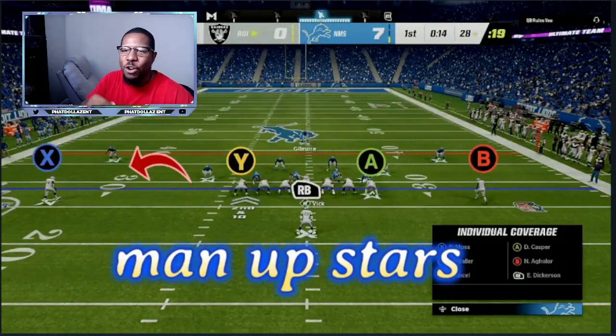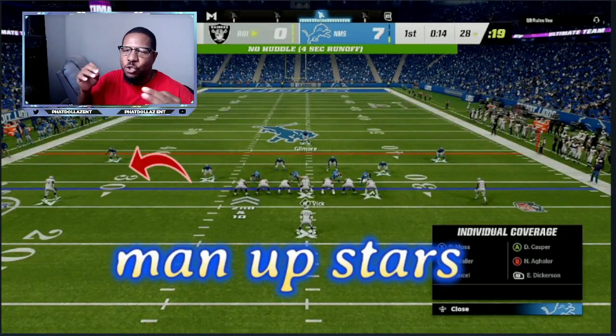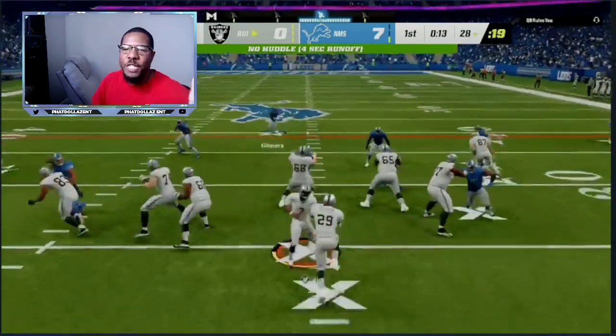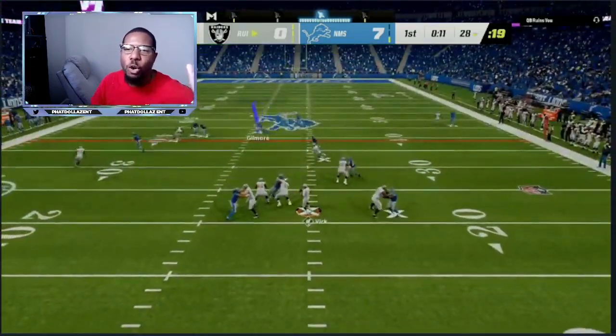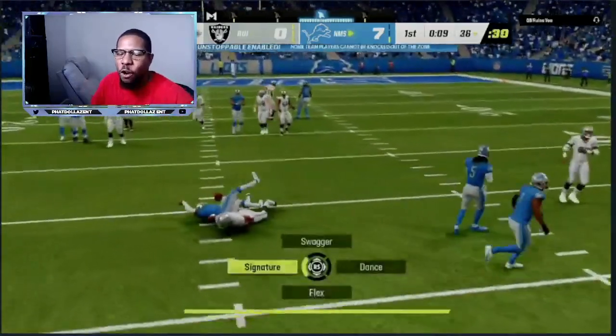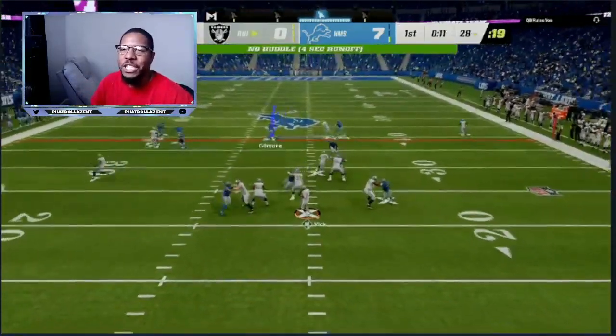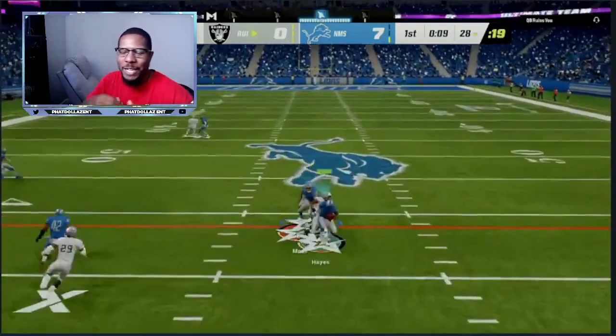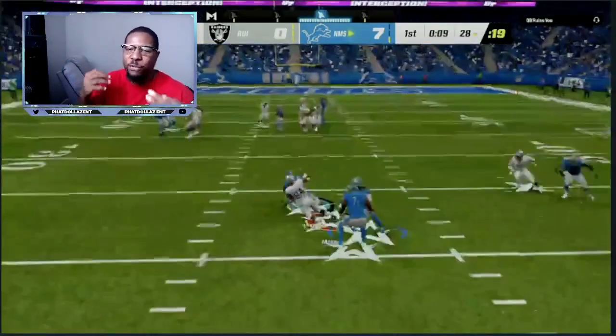Now second and ten — that dropping blitzer, if you're not going to blitz him, I'm going to use him as a man-up person either with the tight end or the receiver over there. Right there I'm going to help with the tight end and we have double coverage on one of the stars on the field. I'm running underneath the tight end; I'm willing to let them get separation underneath.